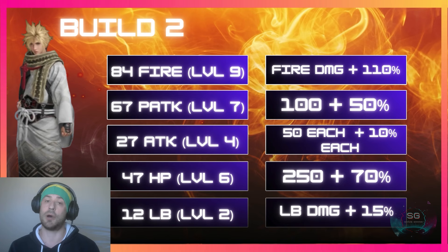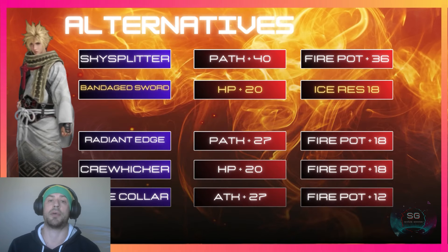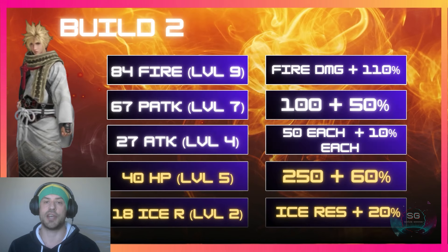You can also swap out the Butterfly Edge for the Bandage Sword. In this case you will lose a bit of HP and gain status resistance. When comparing Butterfly Edge and Bandage Sword, you drop one level of boost HP to level 5, and you swap out the 12 limit break potency points for 18 status resistance points, giving you 20% status resistance.